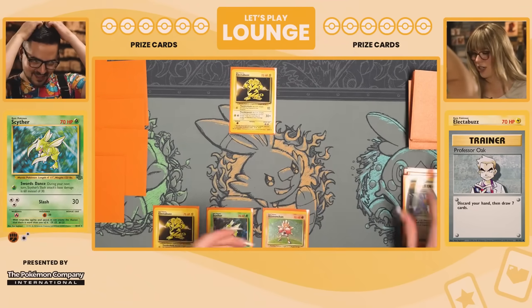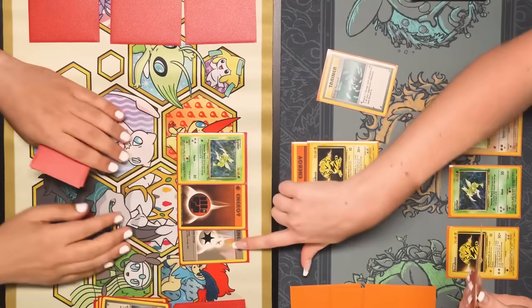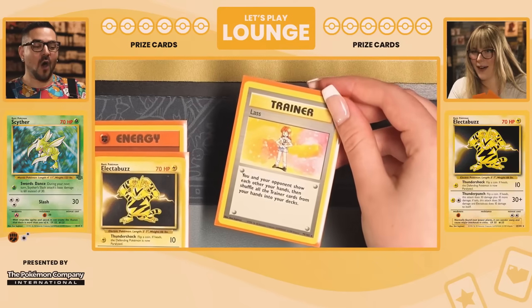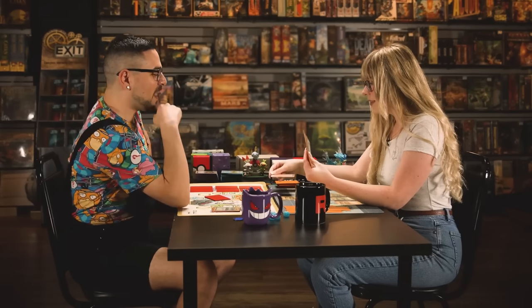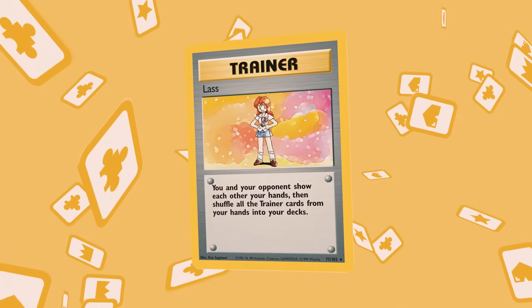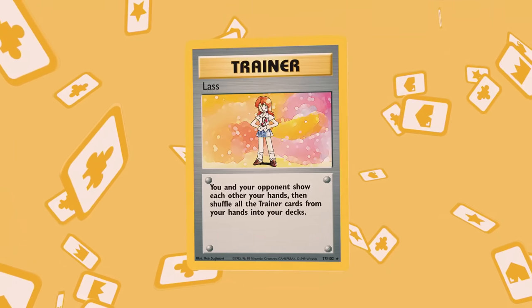I need a fighting energy, so I'm going to attach and play energy removal. What is this card? This is like the biggest bomb you can drop in a game — it makes both players reveal their hands, and then the trainer cards you have shuffle back into your deck. Let's do it. We both reveal our hands and all trainer cards go back.